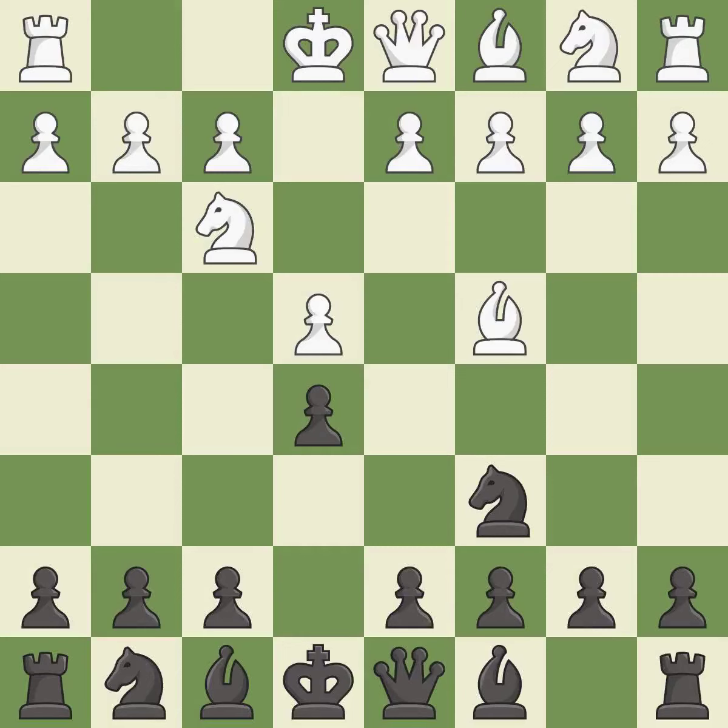The Italian game starts with Bc4, which attacks the f7 pawn and prepares to castle quickly. Bc5 attacks the f2 pawn and helps control the important d4-square.